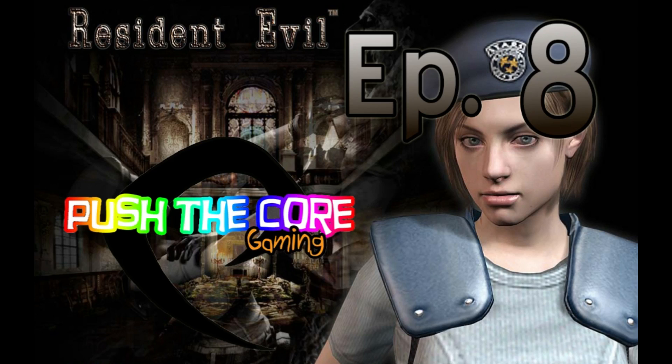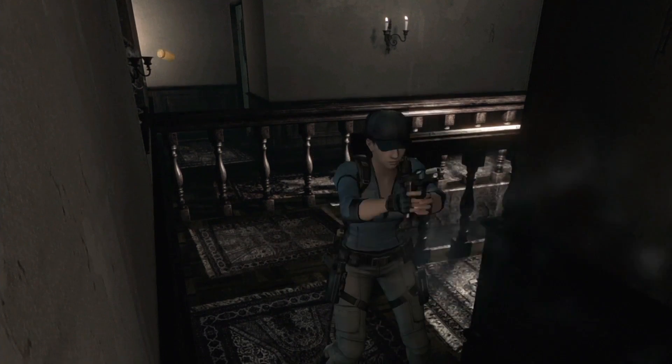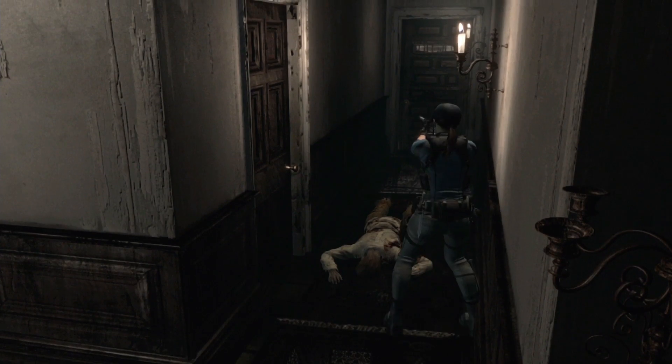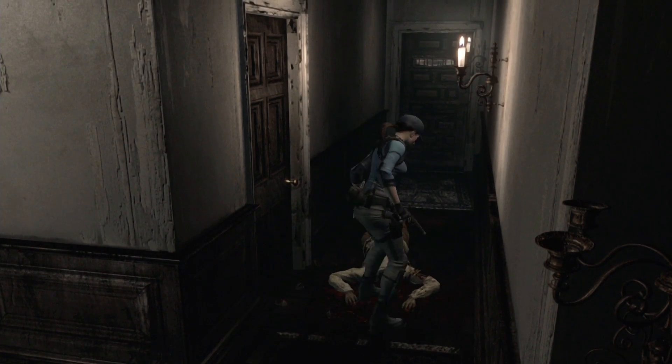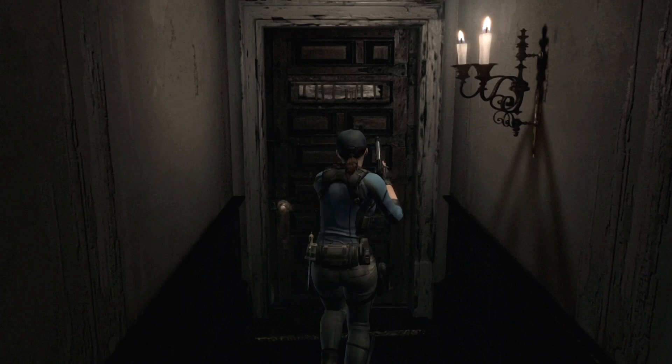Was that the balcony door? Welcome back! I know I can get through — it is the balcony door. We have a zombie on the stairs, and we have no kerosene by the way. Stop on his hand — okay, now he's dead for sure. This door is unlocked from the other side, so I'll just go to the other side of the mansion and use the key.